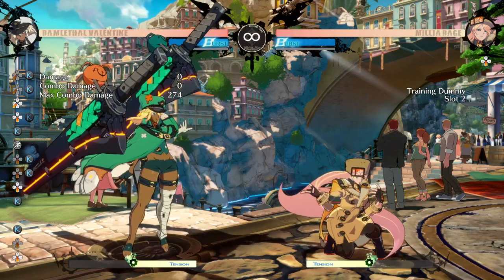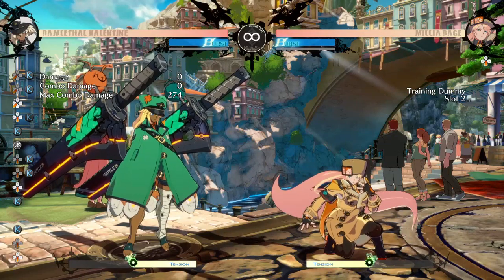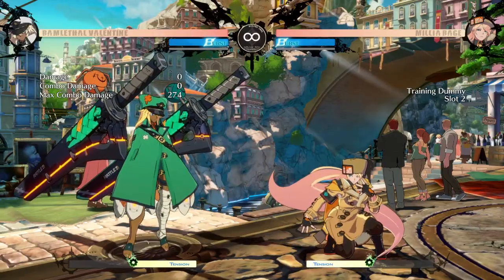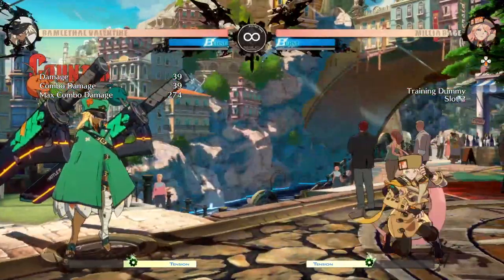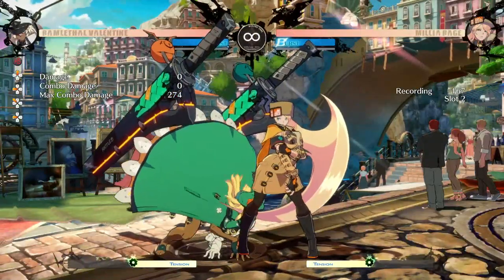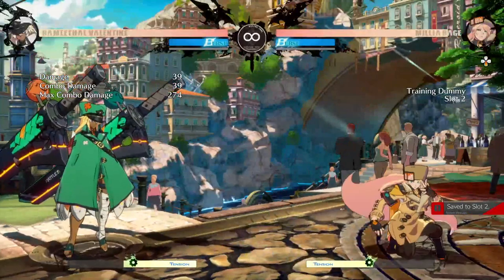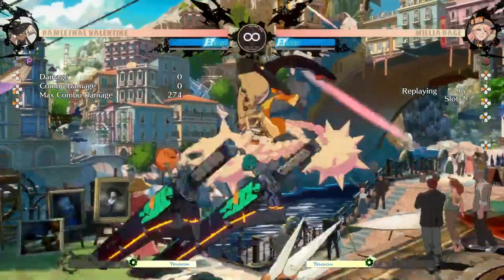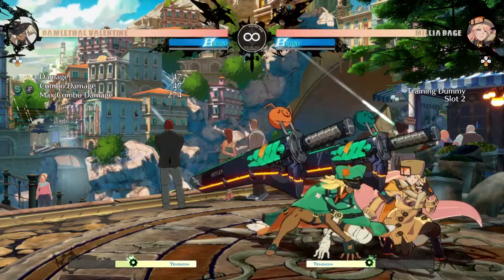My third tip is that RAM actually has amazing anti-airs. I see so many RAM players say that she struggles to anti-air a lot of things in this game, and I just don't think that's true. Personally, I think her 6P is one of the best anti-airs in the game — it's so fast and has so little recovery that it ends up being very reliable. Even if someone tries to double jump to beat your 6P, it recovers so fast that you can just 6P again. If you get a counter hit, you get a knockdown, which lets you push your opponent toward the corner.